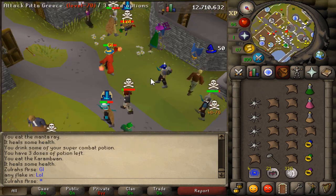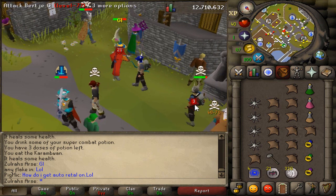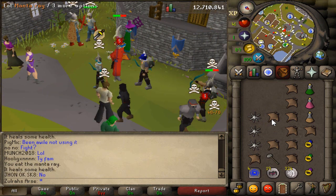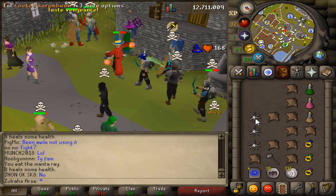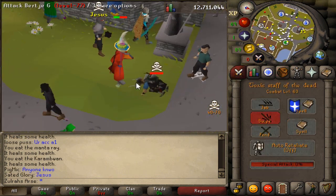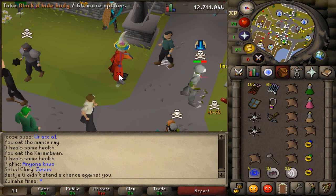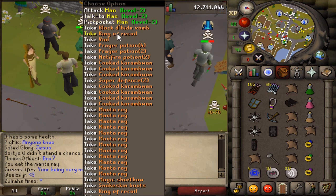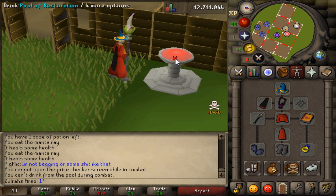This will be an interesting one. I don't know how hard I'm going to be able to hit since he's in full d-hide and an archer's helm. Dead. Yeah, that's nice. You just see some guys and you just know that they're not going to actually eat when you go for the spec. Some people are just like that. He actually had a pretty decent risk.